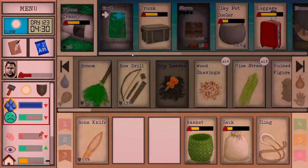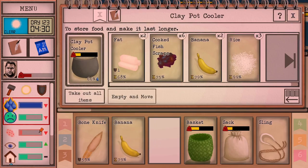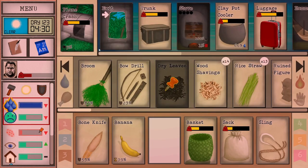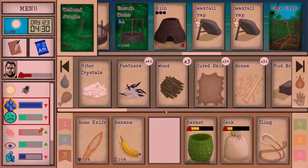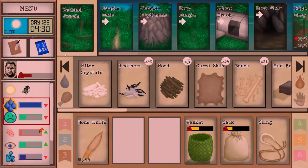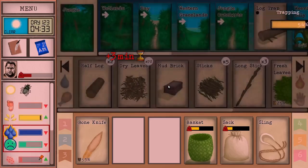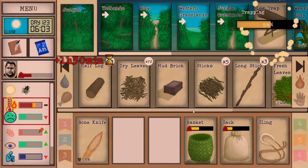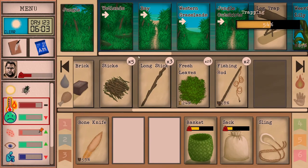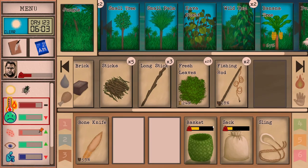We'll throw some bananas in the trap — it's one of the things we kind of have and can't really eat all of them without getting sick of them. A little unlucky there. I have to be really careful of my bug bites currently.